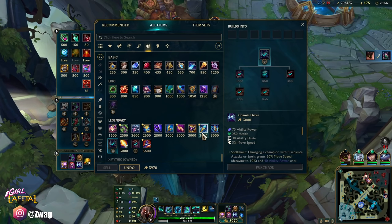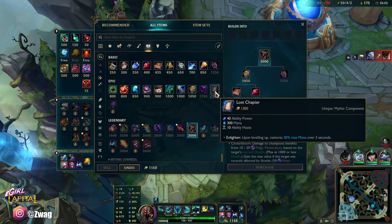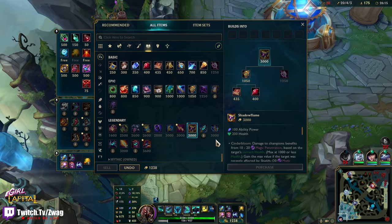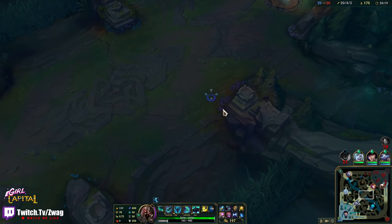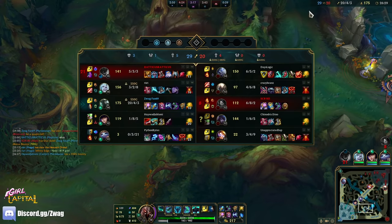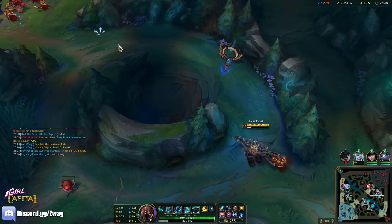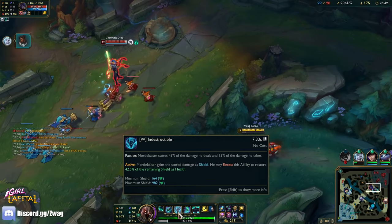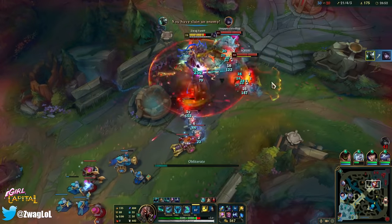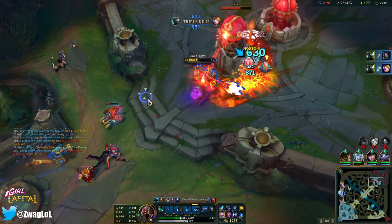I kind of want to build Death Cap now — we'll get tanky. I think I'll go Shadow Flame or Horizon Focus last item — let me try Horizon actually. I could go Death Cap Hourglass too, but I want to try Horizon with Rylai's and the Hextech soul because I'll be dealing 10% extra damage. I thought I screwed up when I ulted Aphelios at one health, but then my W comes up and I'm just full. Rylai's felt really good there — I'm just a 1v3 god champ.